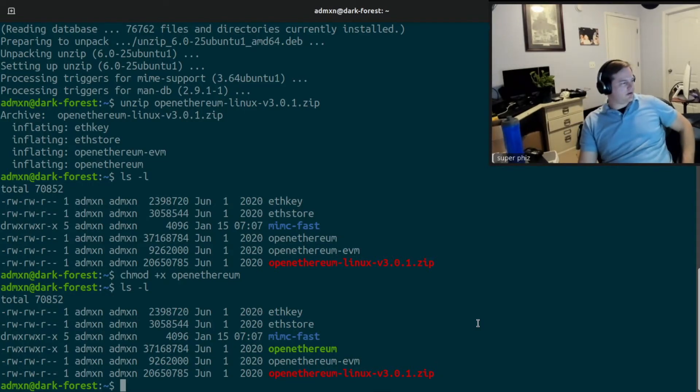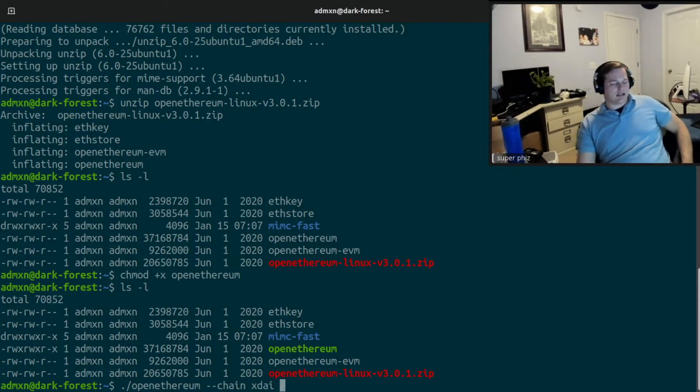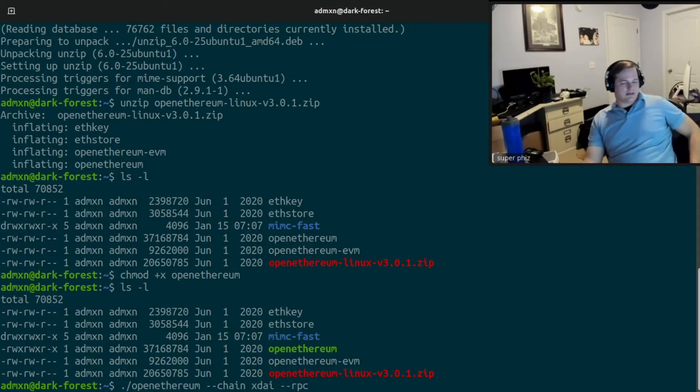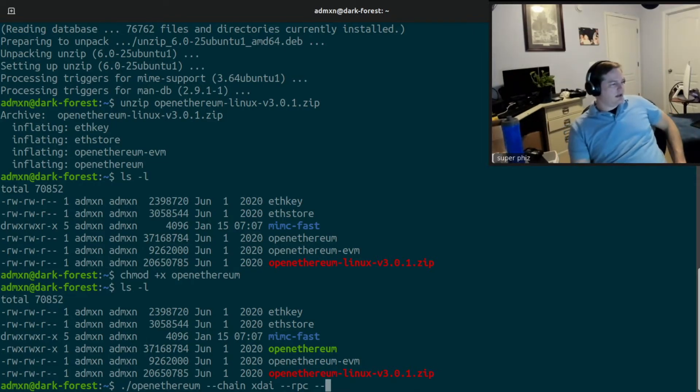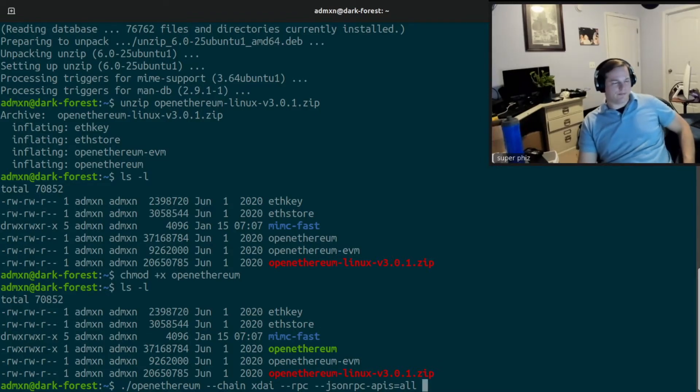So you're going to run: dot-slash open_ethereum, then --chain xdai — this is actually using the client to download a completely different chain than Ethereum — then --rpc, then --jsonrpc-apis all. That last flag is literally just opening the instance up for anything that connects to it to use it.